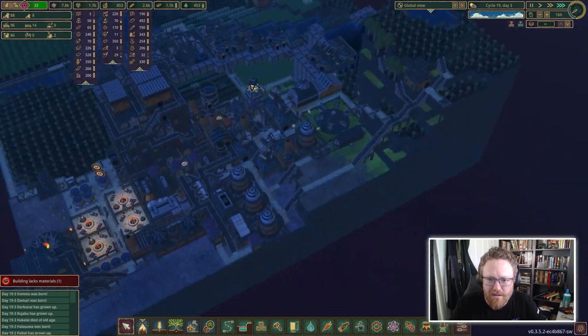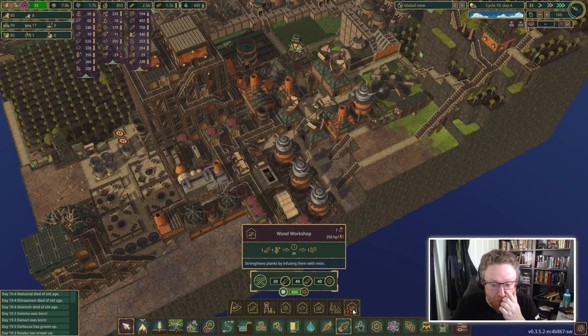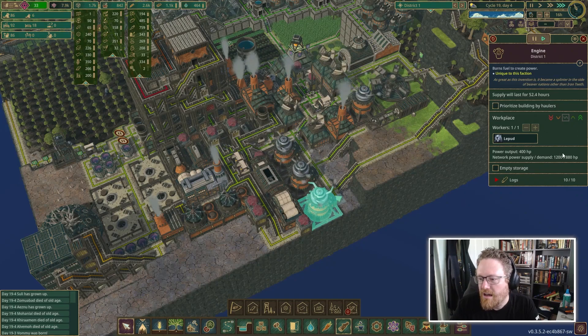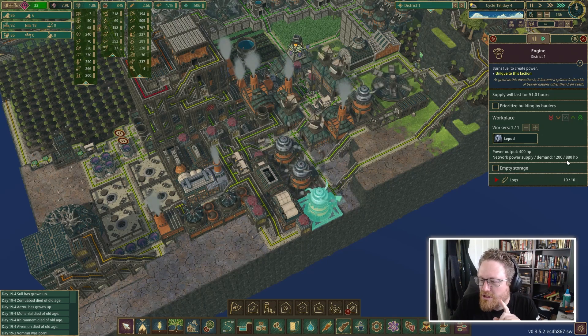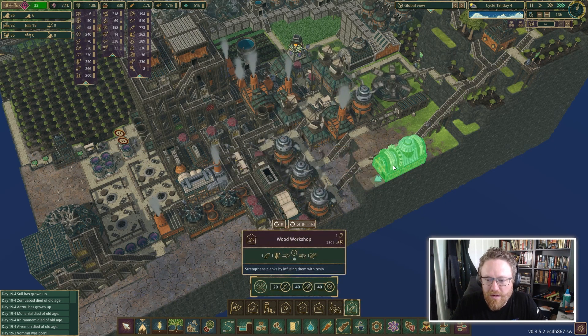The other thing I want to do is build the ability to treat wood. This is the wood workshop — it uses 250 horsepower to make stronger planks, which are necessary for building a mine. It uses one plank and one resin to make each treated plank. During the day when everything is operating, it looks like we've got about 320 extra horsepower. So that's great — that means we can afford to run this thing.